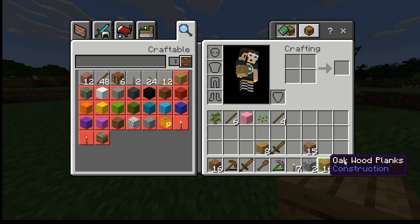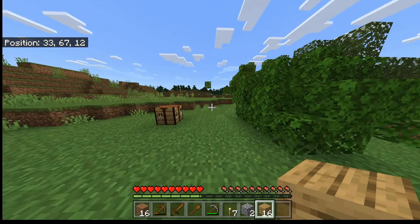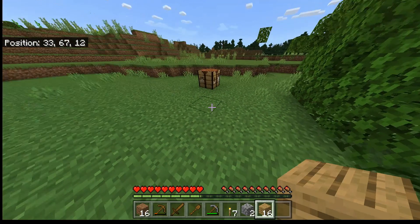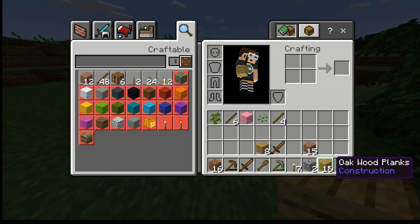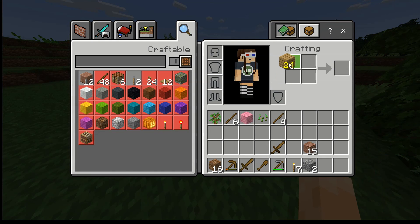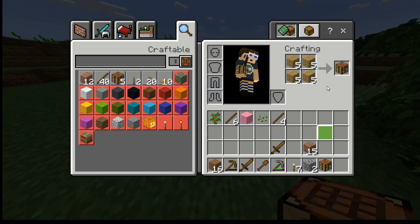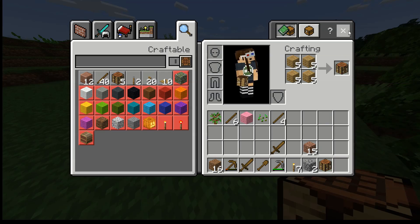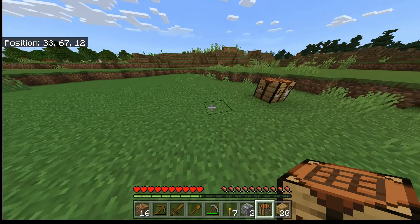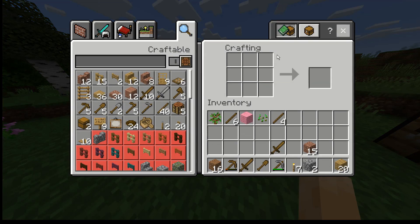Put the logs in here, keep clicking, and you get however many planks you want. Put them in the crafting area — not sure what this bit's called — and then you go back and take these. Put all of them in like that, in all four squares, and then you get this little thing called a crafting table. Left click to place it down, then left click it to open it.